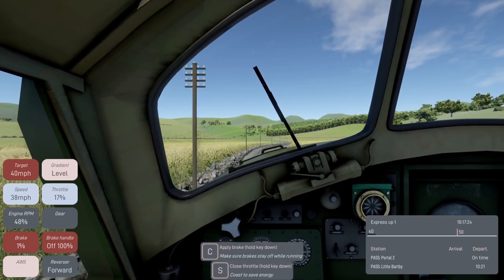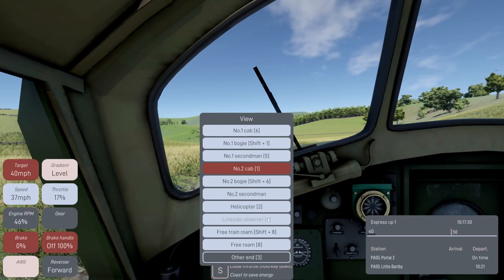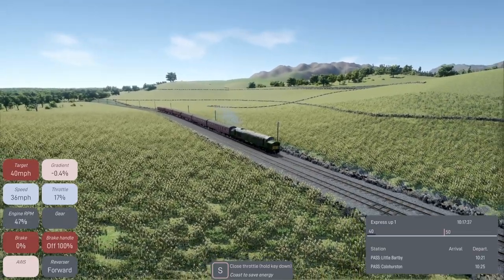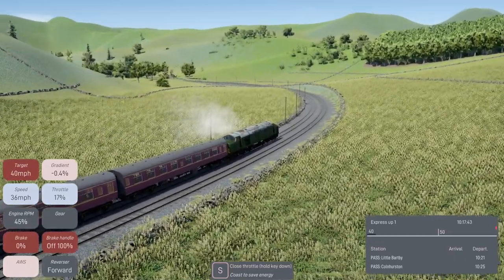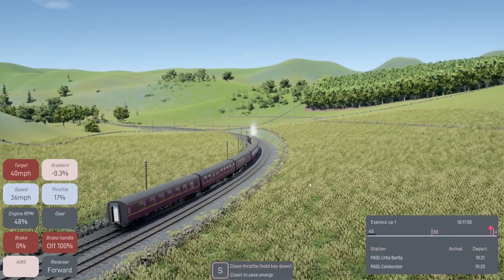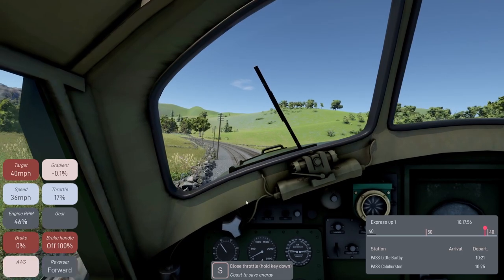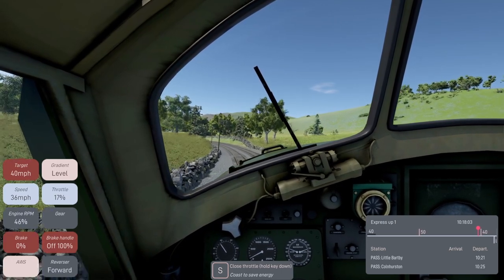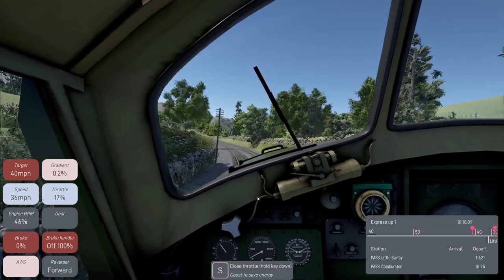Let's take a look outside. If we go to the camera views, let's have a look at the lineside observer - this is the one we looked at last night which is quite nice. We can do the horn too. Let's quickly go back to the cab and make sure we're doing the target speed. Speed is 36, target 40, so we're pretty good, and we've got a 50 coming up. We're due to pass Little Barton B in around three minutes time.